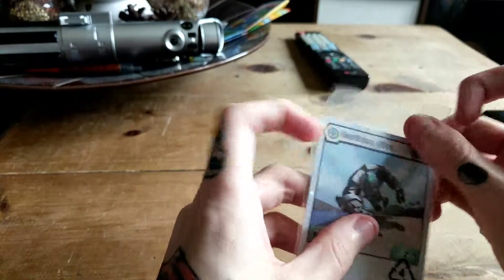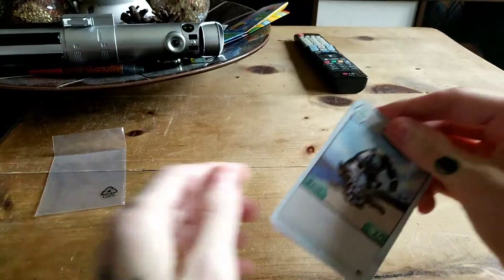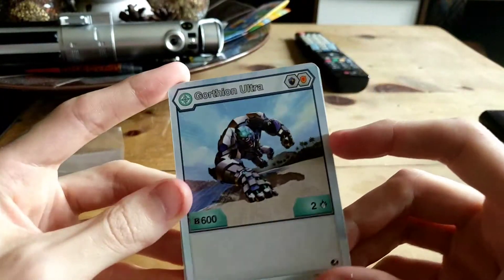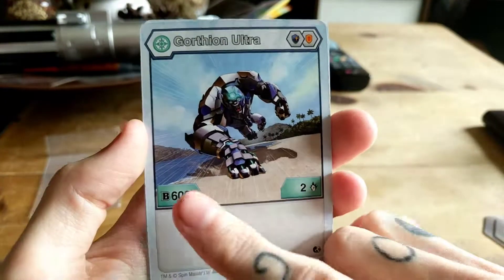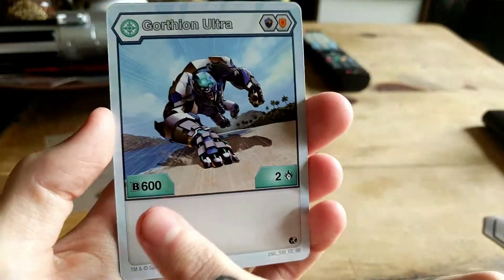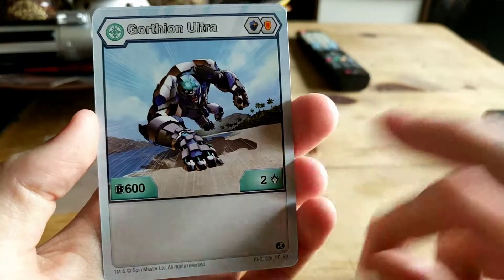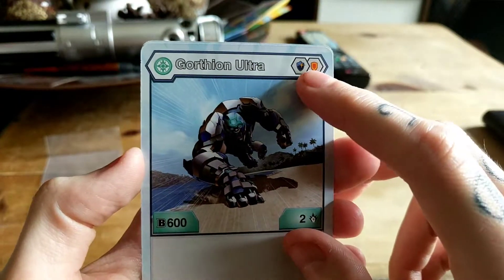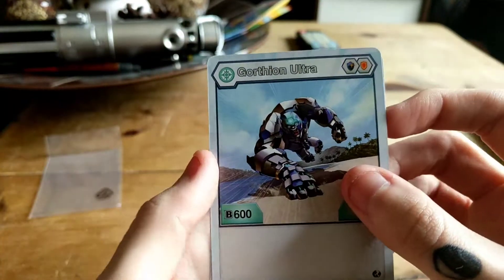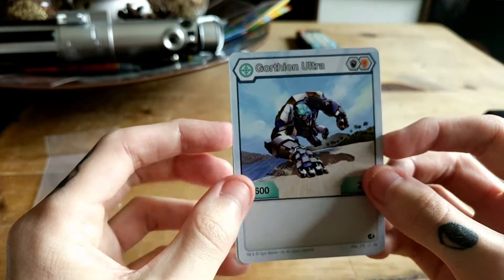Let's take a look at his cards. Because he is an ultra, he does come with his character card and an ability card. Here we have Gortheon Ultra — he's 600 for 2, so very good B power, and damage will be boosted through your ability cards and cores. He does require the blue shield and the orange shield, shown right in the corner there. And this is his chaos form — this is what he looks like in the anime.